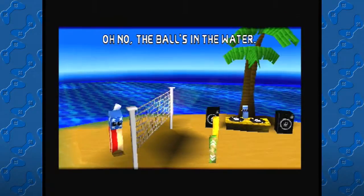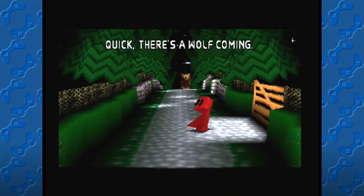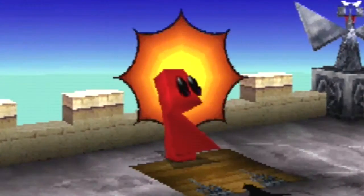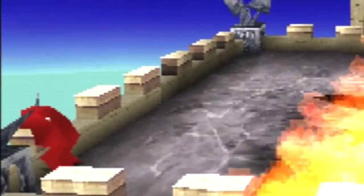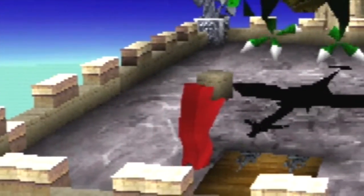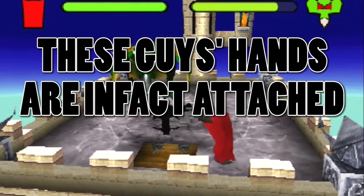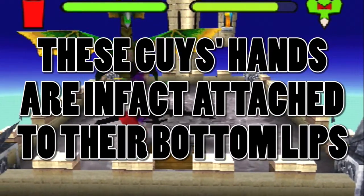Can I just take a moment to comment on the character designs — these rectangle things? They obviously must have some sort of mouth to do those gaping expressions, but then I noticed that in the dragon boss fight I am picking up bricks with what look to be my hands. So this means that these guys' hands are in fact attached to their bottom lips? How would this even work?